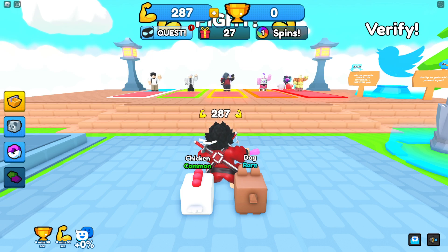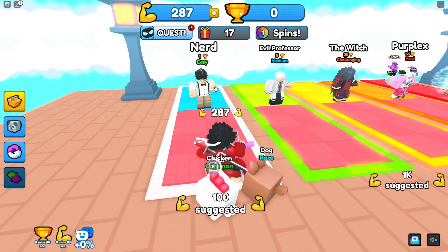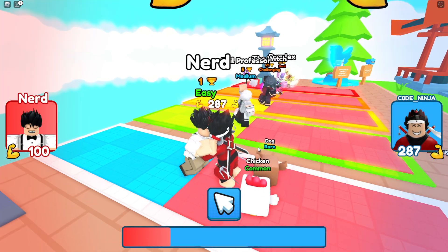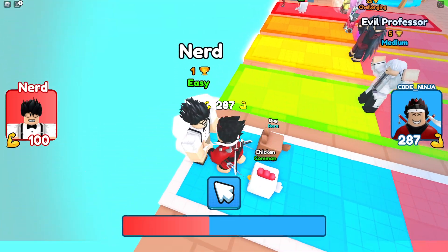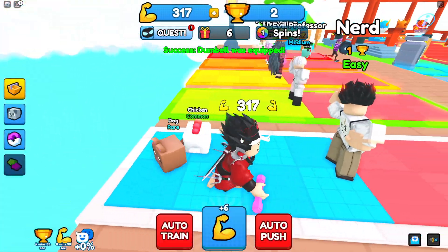What's up guys, new working codes in Push Simulator! In this video we will be pushing people and I'll be showing you new codes. What you have to do in this game is click on this guy and you will push him off the edge. Look at him go — he's gone!